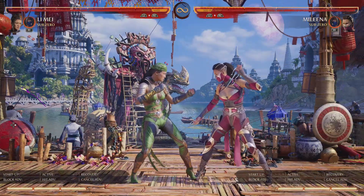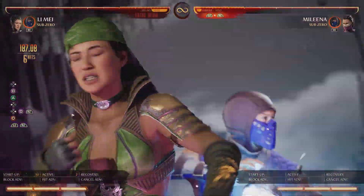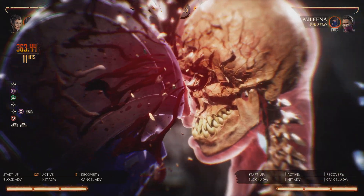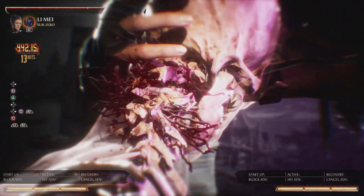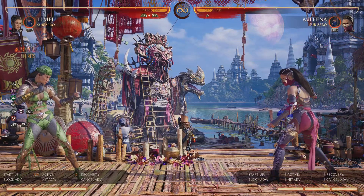Now if I just do a simple combo like this, we're going to do less hits, but we're going to do more damage. And as you can see, instead of doing 474, we're going to do 485.